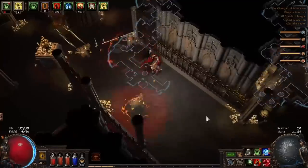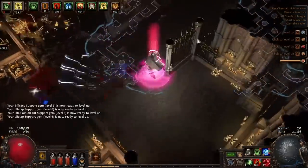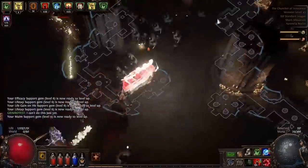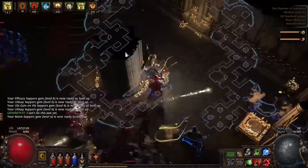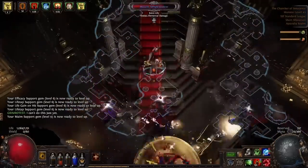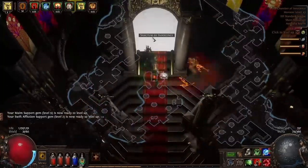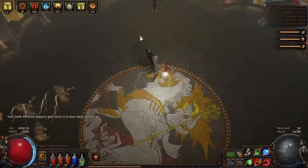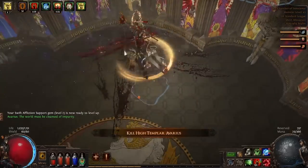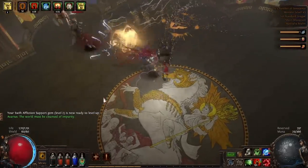In the Cruel Lab you should have picked up Gratuitous Violence, and in the Merciless Lab pick up Challenger Charges. With Merciless Lab out of the way and your gear looking solid, we'll move into the white and yellow mapping portion of this guide. On your Atlas Passive tree, make a beeline for any essence-related Atlas Passive points, as they are a critical part of this guide and crafting your own gear, allowing you to save an immense amount of currency.